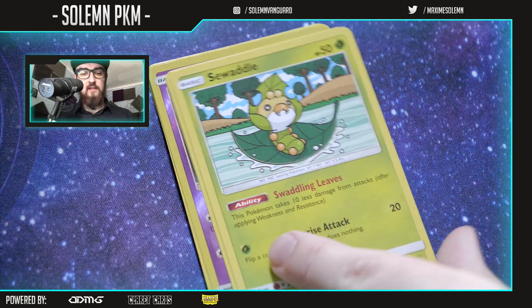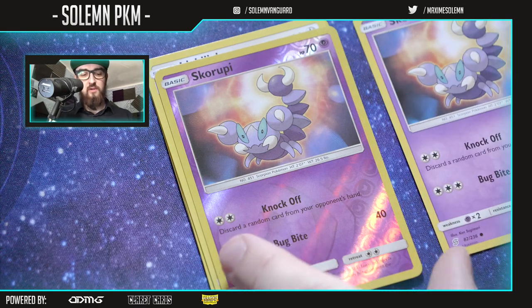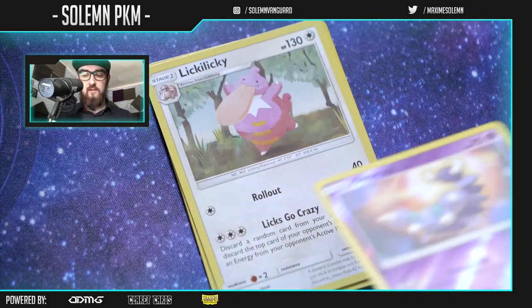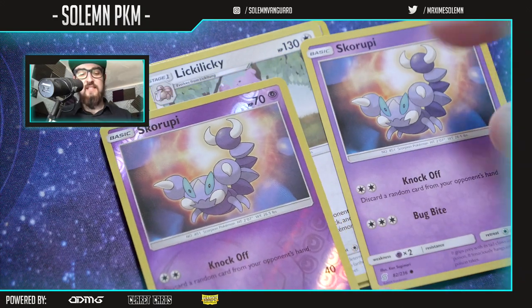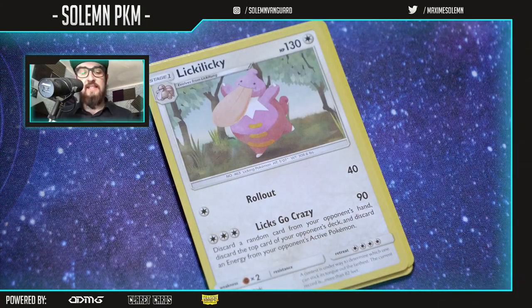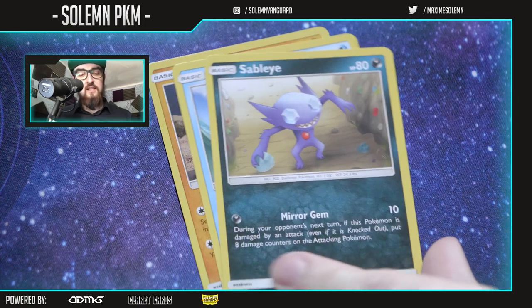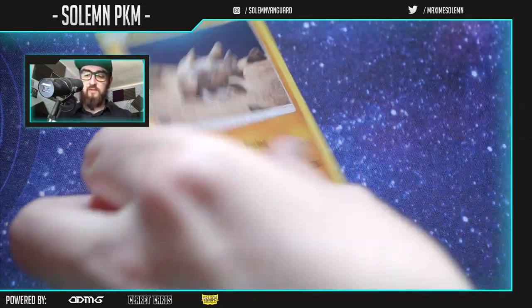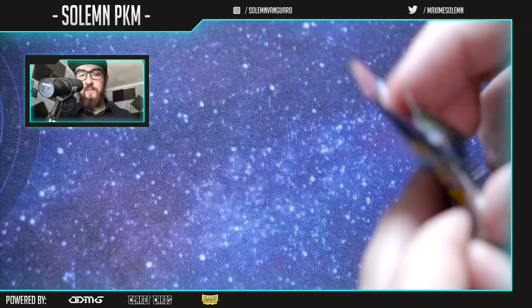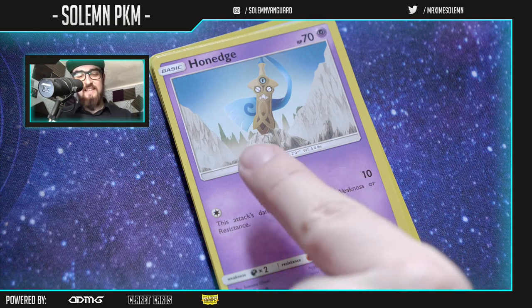Pack two: Meditite, Noibat, Swadloon, Skorupi — same card but in foil. Okay, so this is kind of like Magic where you can have the same card in foil in a pack. Lickitung, water energy, Sableye, a Lapras — I love Lapras, it's one of my favorite Pokemon. I love water Pokemon in general.